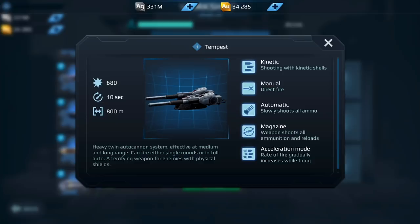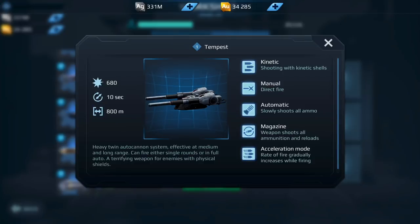Moving on down the list, we have the Tempest. The Tempest is in a very strange range because now you have Dragoons at 600 meters, Tempest at 800 meters, but then you have the Flux which is very powerful. Because the Flux is out there, I don't think I would actually want to invest in the Tempest. Maybe if you have two you could run it on a Natasha with Molots, but it's not actually a weapon I would invest in at this point. So a no to the Tempest.